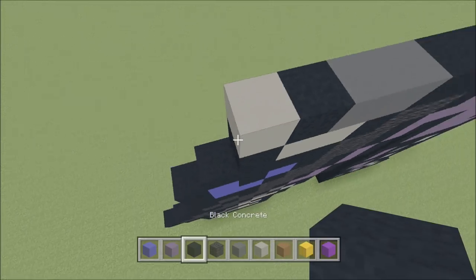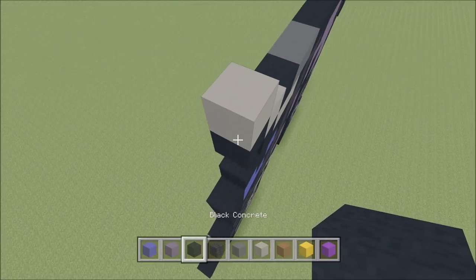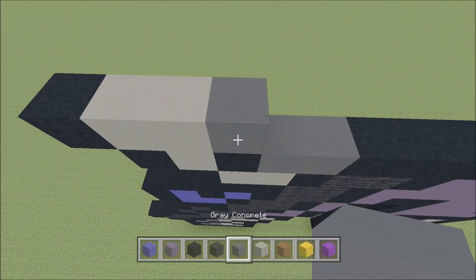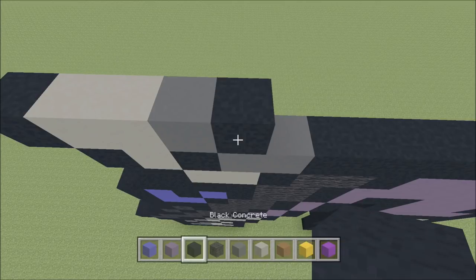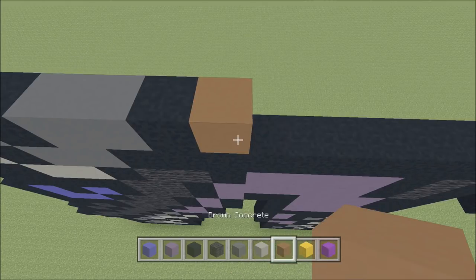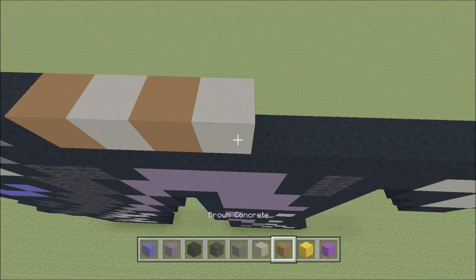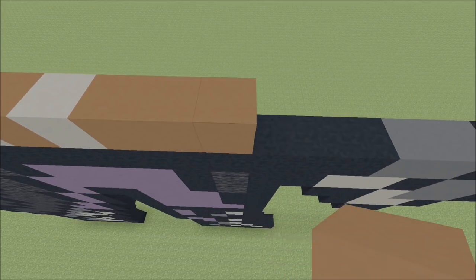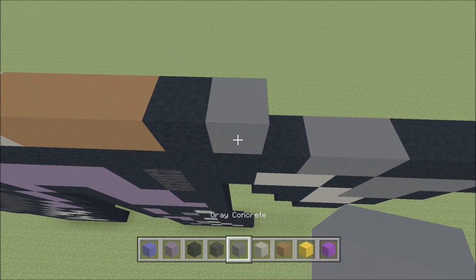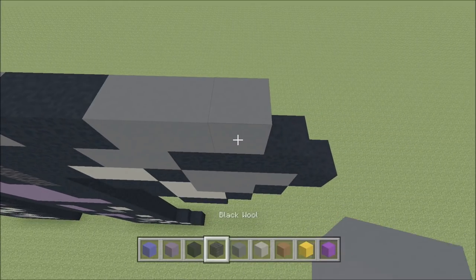Above that black, build up with a light gray. To the left add a black, to the right add a light gray, then a gray, followed by a black, two gray — one, two — a black, brown, light gray, brown, light gray, and then three brown — one, two, three — and then a black. Gray, two black — one and two — three gray — one, two, three — and then a black.